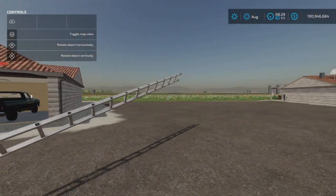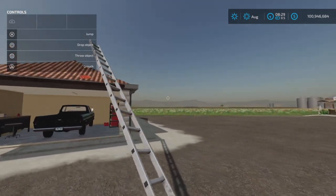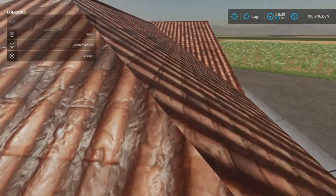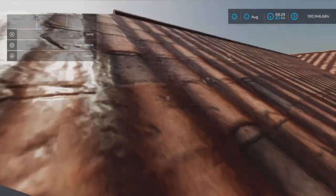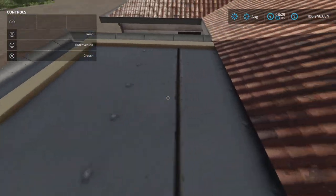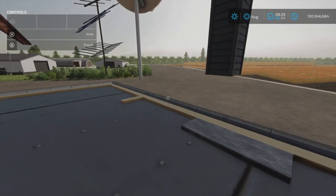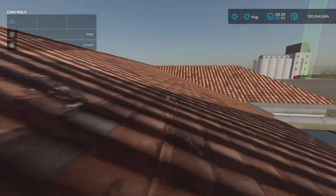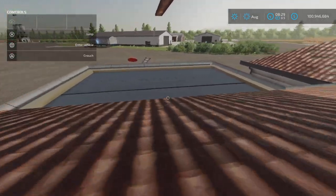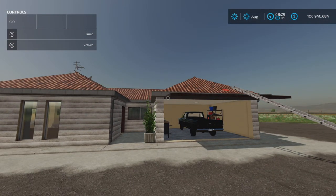Let's see if we can place the ladder up there and go — yes! Can we eat the pizza? No. That's unexpected. So there's a see-through roof — the whole roof is see-through. That's weird. So the roof is a fake roof, that's okay. Not too many people are going to jump on the roof.